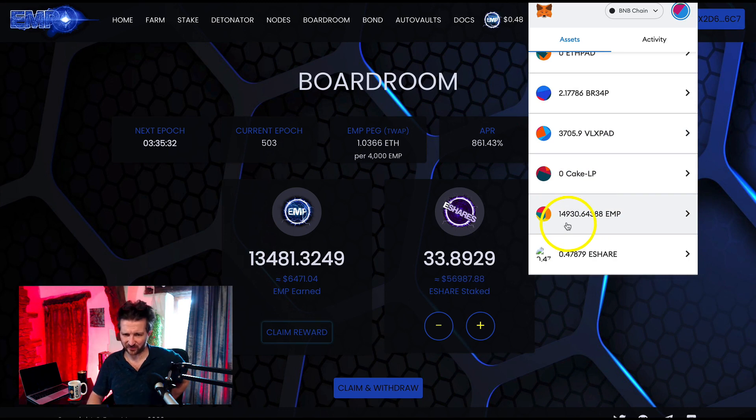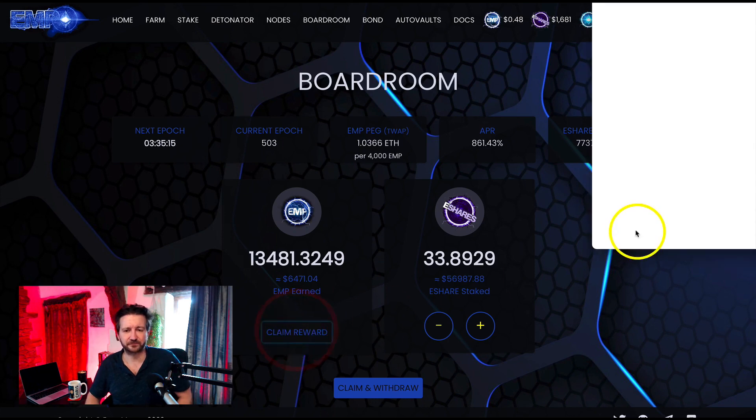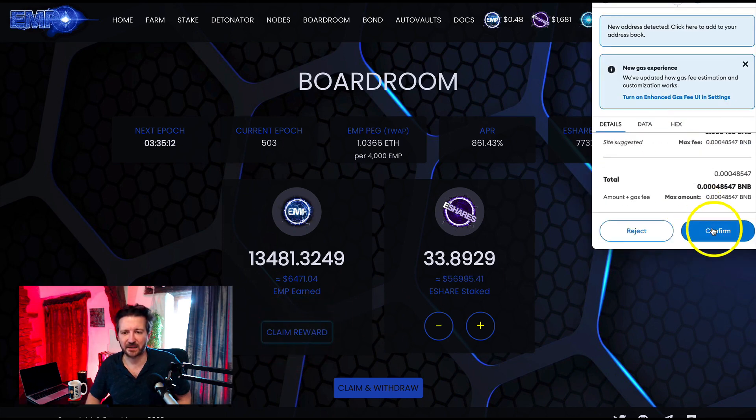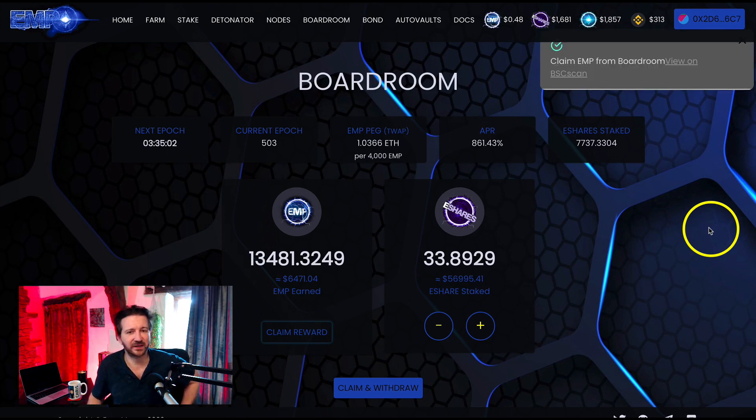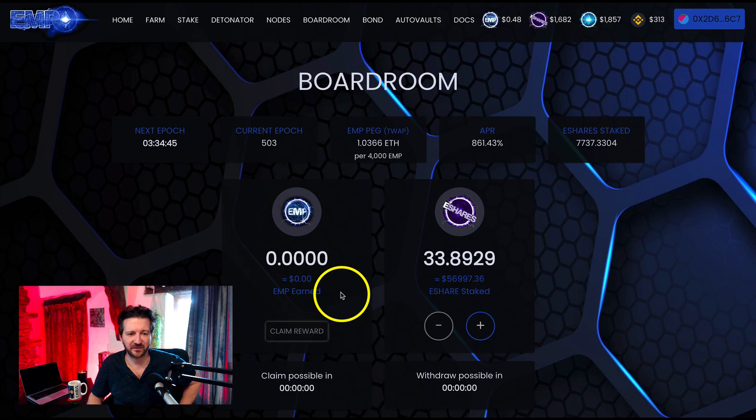EMP is at 14,000 tokens in MetaMask — I'm about to add another 13,000, so it should get close to 30,000. Let's go and do that. I'm going to click 'Claim Reward' and confirm on MetaMask. The more we do this the more confident and comfortable we get. I've clicked confirm and it will go through — it says 'Claiming EMP from the boardroom.' We are claiming from the boardroom. This will zero here in a couple of seconds — there we go, it's gone.